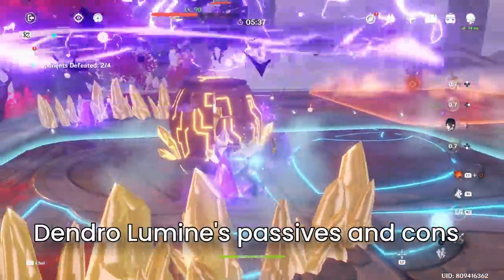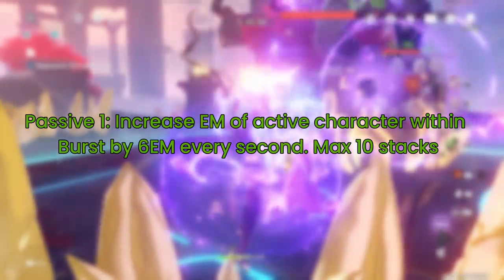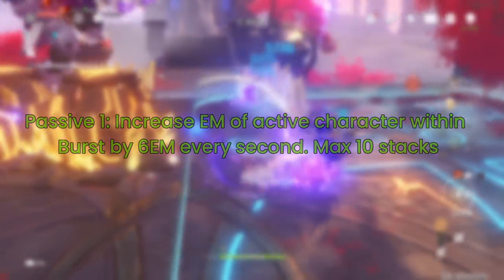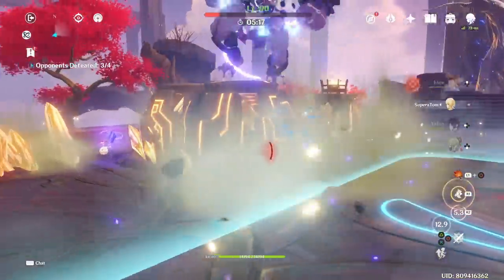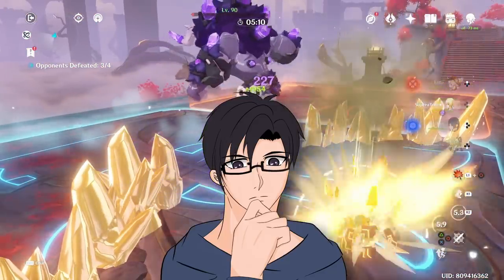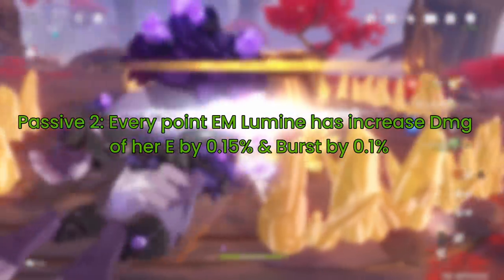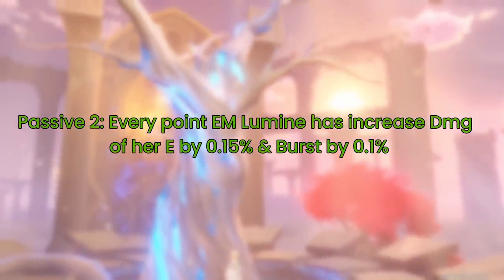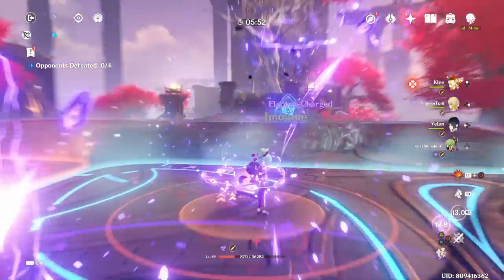Dendro Lumine's passives and constellations are what make her a truly superior character compared to her past elemental forms. Her first passive increases the EM of the active character within her burst range by 6 EM every second, with a maximum of 10 stacks — that's a 60 EM maximum increase, which is quite decent, though you do need to stay within the field range. The second passive is that every point of EM Lumine possesses increases her razor blade's damage by 0.15% and her burst damage by 0.1%, acting as a quality-of-life boost for a sub-DPS Lumine.